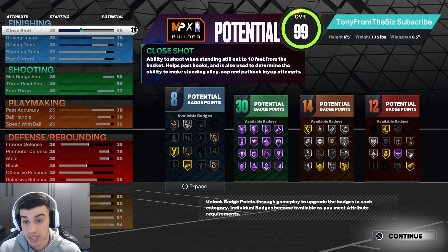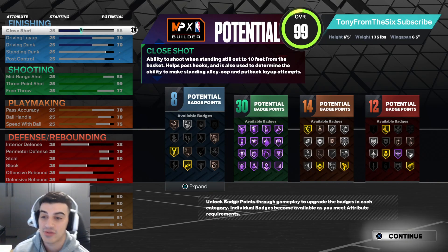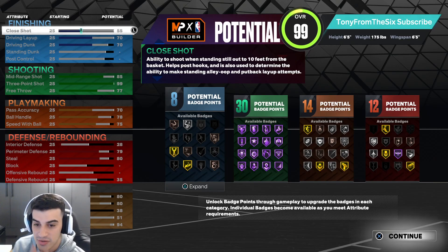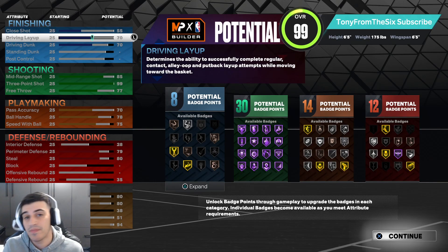You still have a 99 three-ball, 70 driving dunk, 70 driving layup, 78 ball handle, 75 speed with ball, 79 perimeter defense, 80 steal, 80 speed, 80 acceleration, and 94 stamina. How can you go wrong with this build?